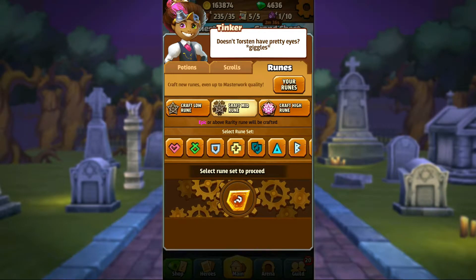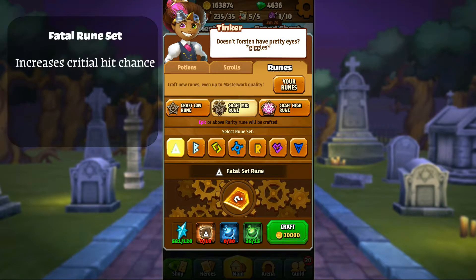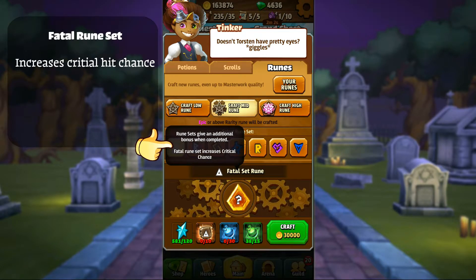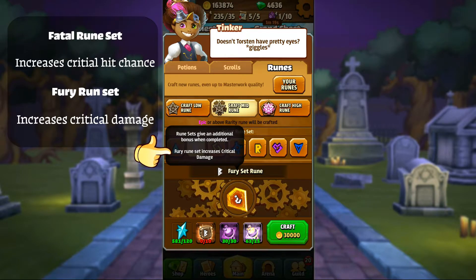Let's go through the rune sets that help with these hero stats. First up, the critical chance — to increase it, you will need the fatal set rune right here. You can tap on the name of the rune set to see that they give additional bonus when completed, and it will also tell you what stats it increases. Next up, the critical damage — for this, you're going to need the fury rune set, which increases the critical damage done by the hero.